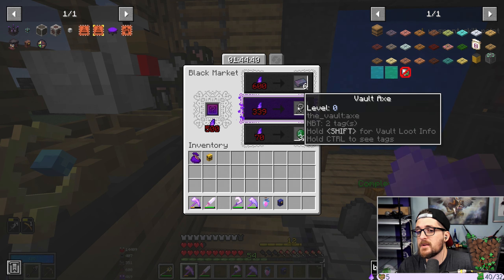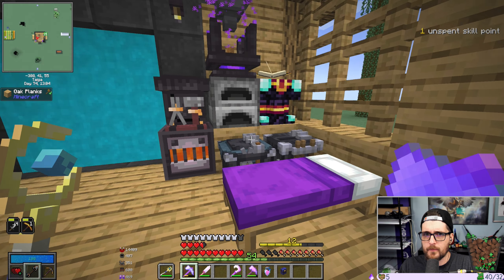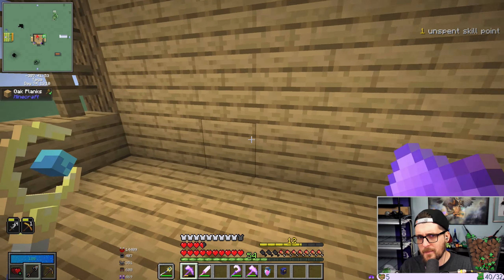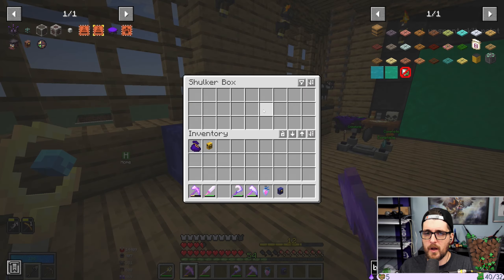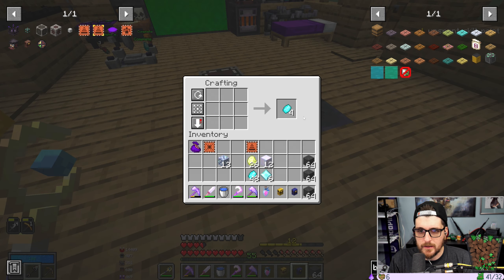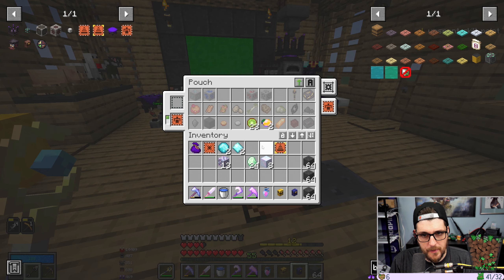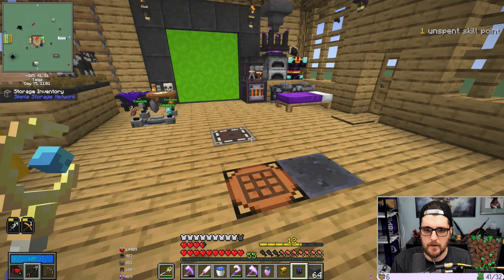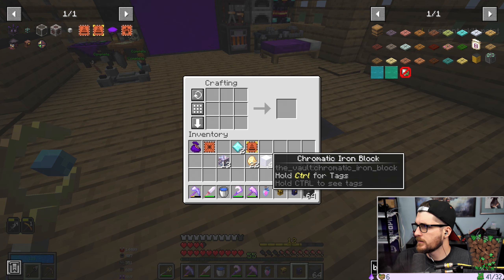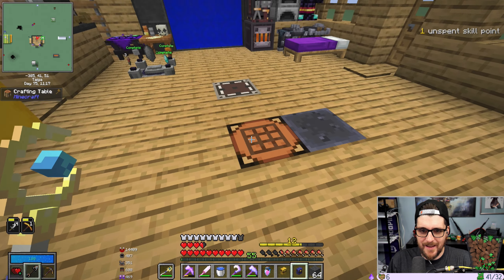We're going to work on the recycler, which will also need some hoppers. Maybe next episode we are going to make a quick little iron farm - I really don't feel like it, but I'm feeling particularly lazy today. I did forget about the stack upgrades - let's do that. Now we have the Larimar, hopefully, to do this. Yes - we can make two of them. The first one we're going to put into our back backpack and hope that's enough. I've had a Nyla bear on my lap here - might see the tail there.